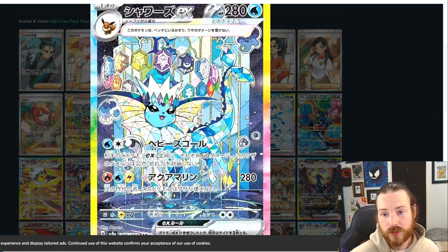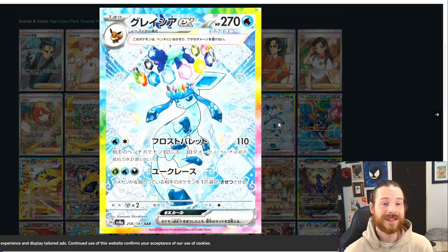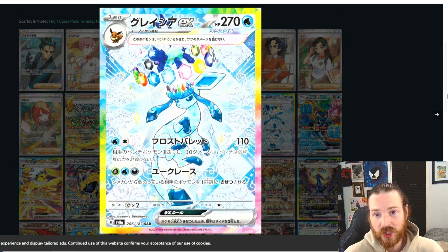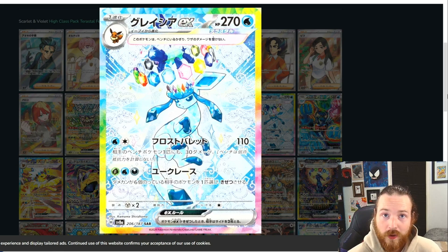I don't know which Eeveelution I love the most — I really don't. Speaking of love, I think this might be one of the contenders: Glaceon. Glaceon EX looking just terastal, baby. Look at this thing shining, glimmering, got the crown. Crown's looking super cool. Everything looks really clean on this card.